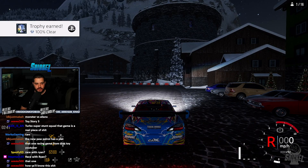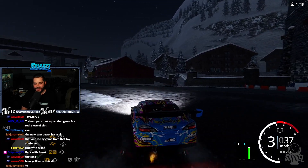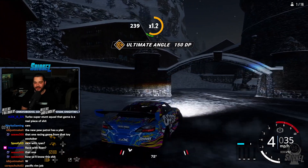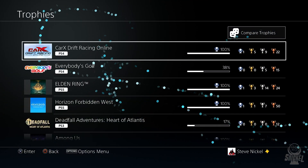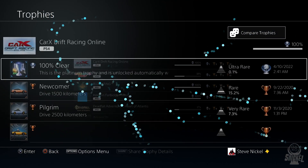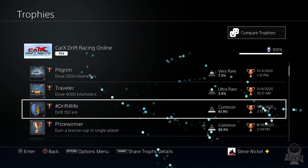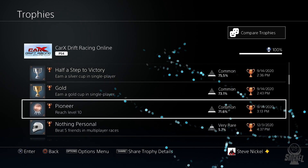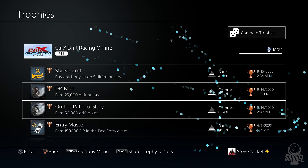And then we get the platinum trophy — 100% clear. This has been a long time in the making. I struggled for a decent amount of it, but thankfully there was a new method found for the XP. Here's the full trophy list — 100% with a platinum, no DLC or anything. As you look through the list you'll see trophies for all types of things: driving, drifting, certain types of entries, grindy trophies, level trophies, and all of that.